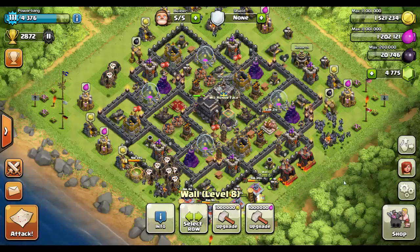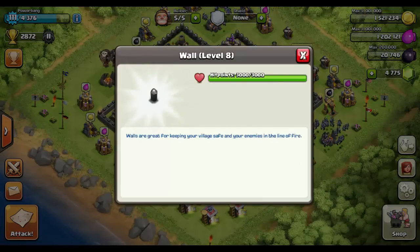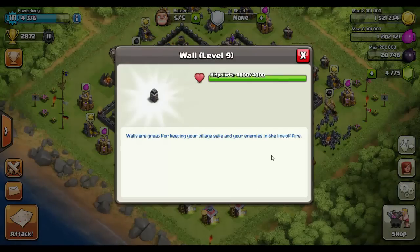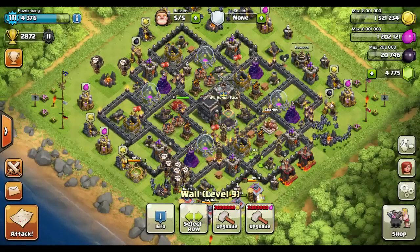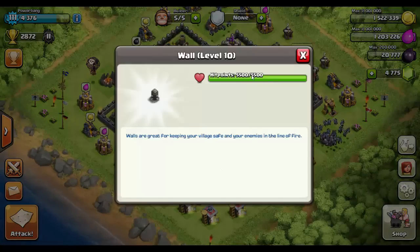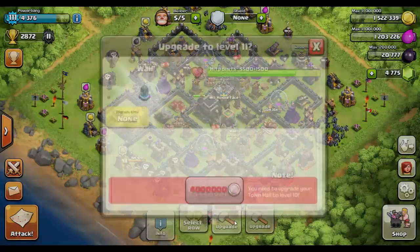The difference in hit points on these walls is pretty huge. A level 8 wall has only 3,000 hit points - that's typically the first level you're concerned about as an actual obstacle. Level 9 is a big step up at 4,000 hit points, about 33% more than the level below. Level 10 is when things get serious at 5,500 hit points - nearly double a level 8 wall. Level 11 walls, the max achievable in the game and only accessible at town hall 10, have 7,000 hit points - pretty insane.